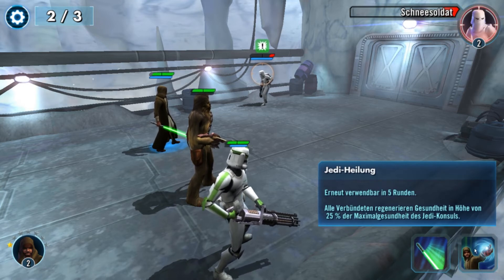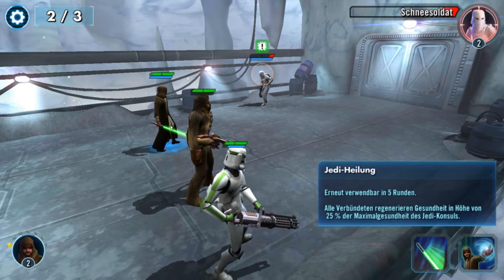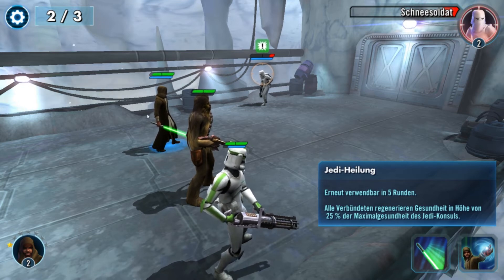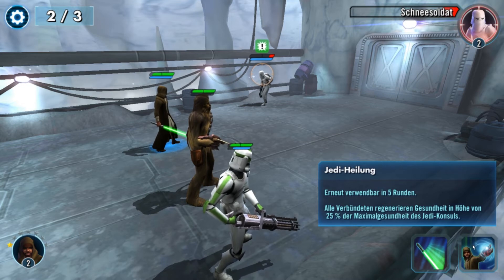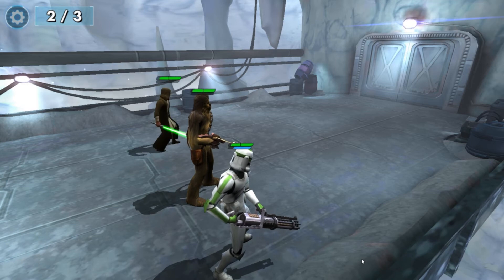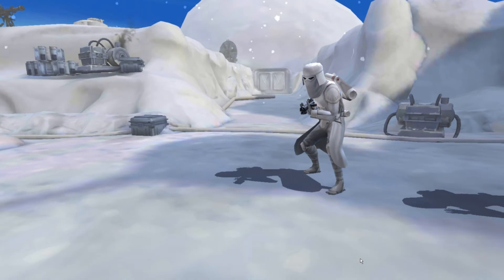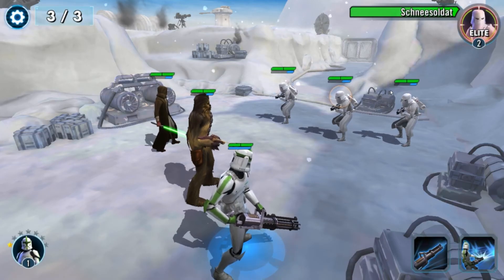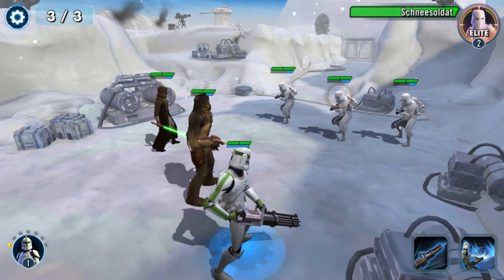Heilung zum Beispiel hat eine Abklingzeit von 5 Runden. Das heißt, wenn ich Heilung aktiviere, heile ich alle unsere Charaktere um 25% der maximalen Gesundheit des Jedi-Konsulars – aber ich kann das erst wieder nach 5 Runden aktivieren. 5 Runden sind damit gemeint: 5 Mal, wenn er dran war. Also wenn er zum 5. Mal wieder dran ist, kann er das erst wieder aktivieren. Runden werden charakterspezifisch gezählt – nicht wie beispielsweise bei Brave Exvius oder anderen ähnlichen Spielen, wo es darum geht, welches Team nacheinander dran war. Hier ist man dynamisch dran, immer wenn sich die ATB-Leiste gefüllt hat, wie man das eben aus Final Fantasy kennt.